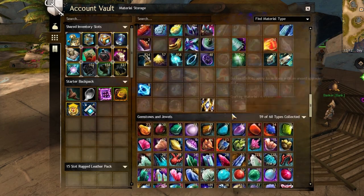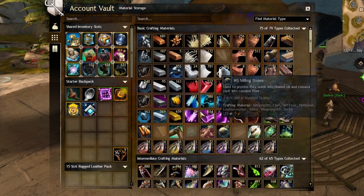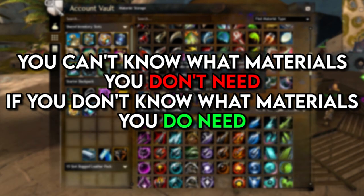Otherwise, you can just keep a bunch of materials around. You never know when some new goal will catch your eye, which might require stuff that you already have, and you don't want to just buy it back, do you? You can't know what materials you don't need if you don't know what materials you do need.